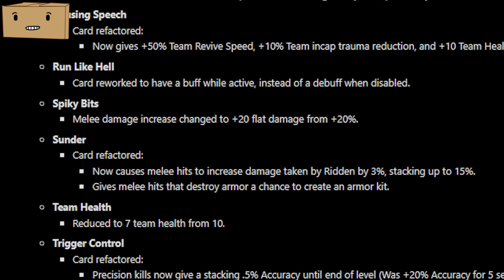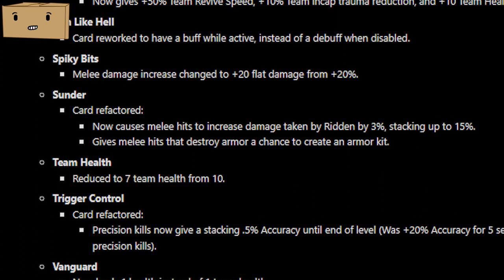Spiky Bits is now plus 20 flat damage instead of 20%. Sunder received a cool change — when you hit a ridden, it will cause it to take 3% more damage up to 15% stacking. The more interesting part of Sunder is that when you destroy armor on ridden with your melee weapon, it has a chance of spawning in armor, meaning you no longer need Charisse on your team to spawn in armor.